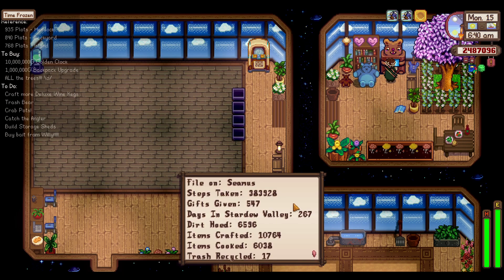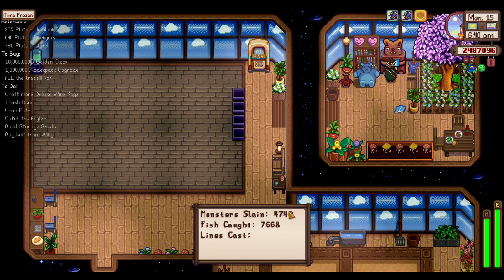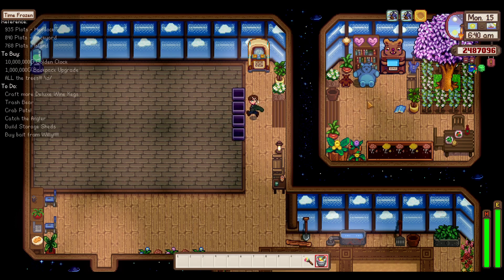We can see this — I've taken 383,000 steps, gifted 547. It's day 267 of Stardew. Our episodes would be pretty close honestly — there's just a few double days. Items crafted: 10,000 items. 4,000 monsters killed. 7,000 fish caught because of the crab pots. 27,000 seeds have been sown, and only 12,000 things have been shipped because we sell a bunch. I actually really like it with the decorations.